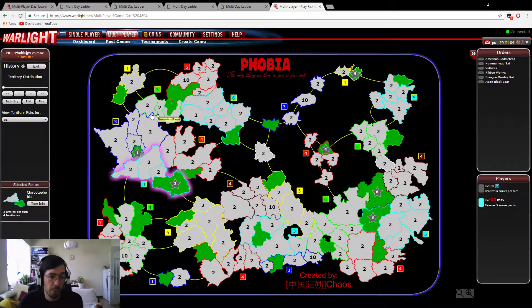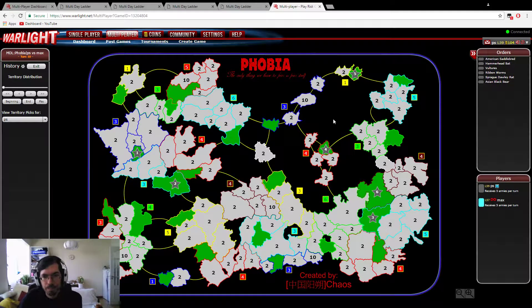Also, the plus threes — there are two plus threes in the west which are also quite picked. Usually Kirotophobia, the cyan one, and the green one up in the north called Ostrakonophobia. These two and the one in the center are usually hot zones for picking strategy. The green one is almost always a first-hand bonus, or at least very often it's a first-hand bonus.